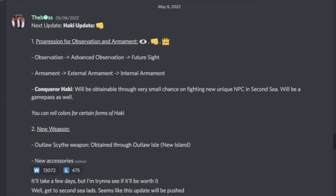Alright, first off I just want to talk about the update. For those who don't know what's new — there's a lot to learn guys. Not only can you evolve the two haki types, Armament and Observation, there's also Conqueror's Haki now. You can upgrade Observation twice — to Advanced and to Future Sight. You can also upgrade Armament to External and to Internal. Conqueror's Haki is obtainable through a very small chance from new NPCs, and it will be a game pass as well. You can roll colors for certain forms of haki. And there's also a new weapon, the Outlaw Scythe.